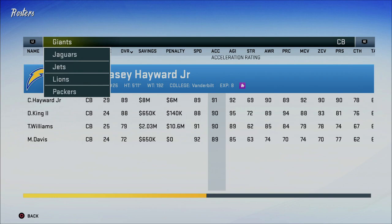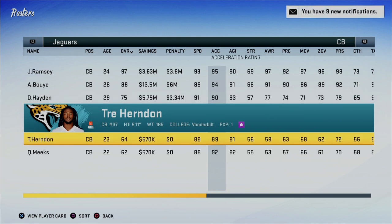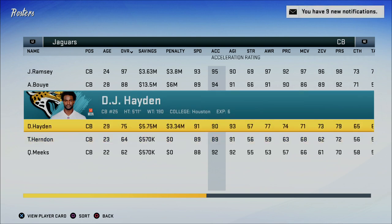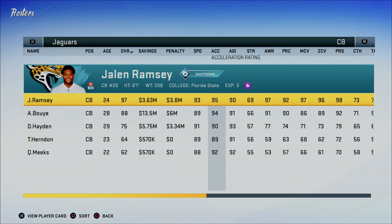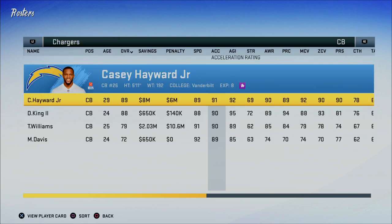In addition to speed, you're going to be looking for a minimum of 90 acceleration. A lot of people overlook the acceleration rating. What the acceleration rating affects is how quickly a player can break on the ball. When you're playing and you see a corner 'teleport' in game, that's a guy with a superior acceleration rating who is able to accelerate to the ball and break on it whenever he recognizes where it's going. If we go to Jalen Ramsey, he has 95 acceleration, which means he's going to get to the ball a whole lot faster than a player like Trey Hernar or DJ Hayden.